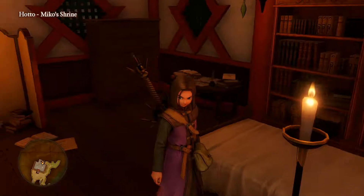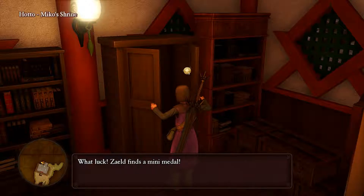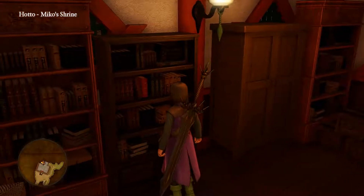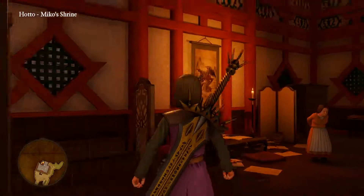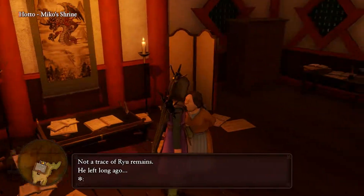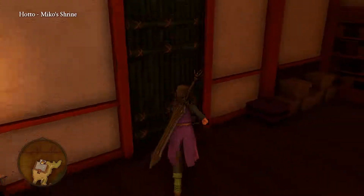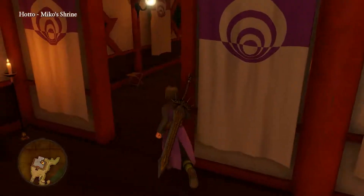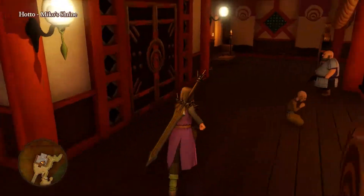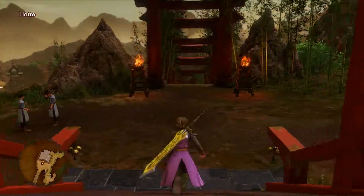Before we head out, let's examine this cabinet and get a mini meadow. There's also a book here — just a normal book to read if you like. Now we can head right back to Mount Huji because now that we have the mountain key we can enter the northern gate.